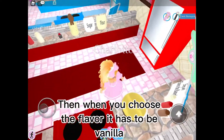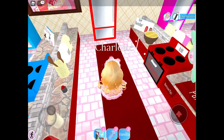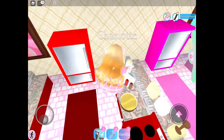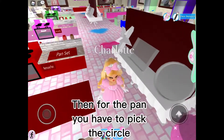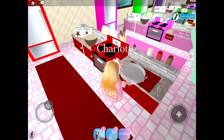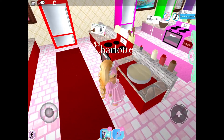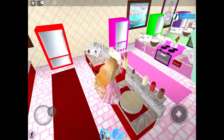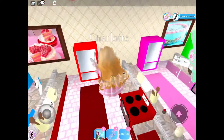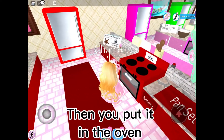When you choose the flavor, it has to be vanilla. For the pan, you have to pick the circle pan. Then you put it in the oven.